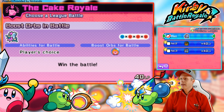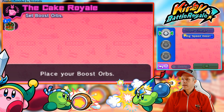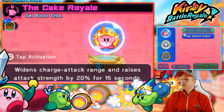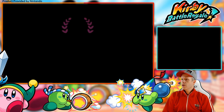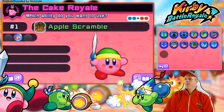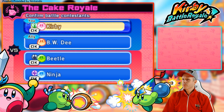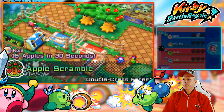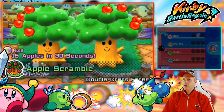Number two is like another Apple Scramble — get at least 15 points. So we can't use supercharge here, interesting. Let's put it in the middle there. They're kind of making you try these out. So we need to get 15 points again in 30 seconds — that's doable. The speed here is key. 15 apples — all right, we can do it.